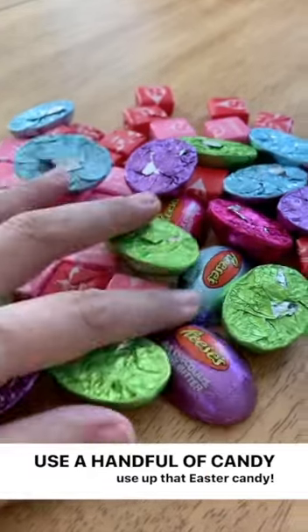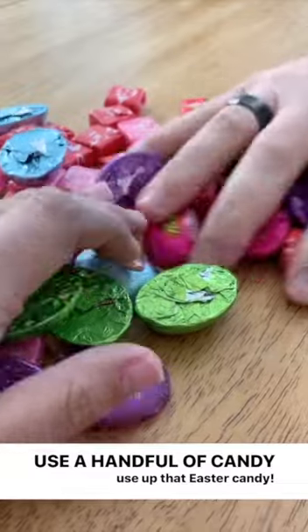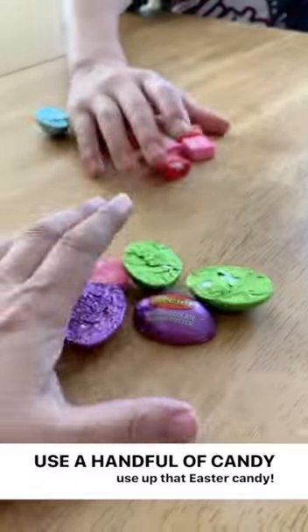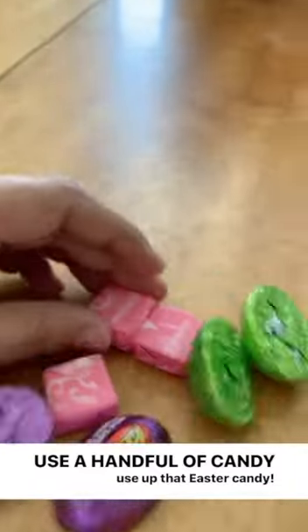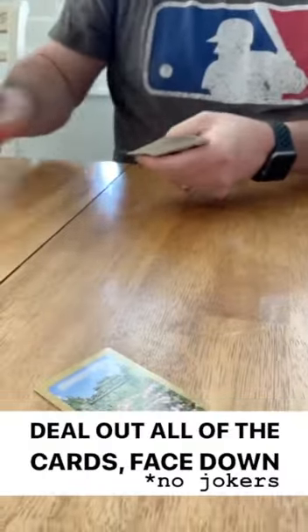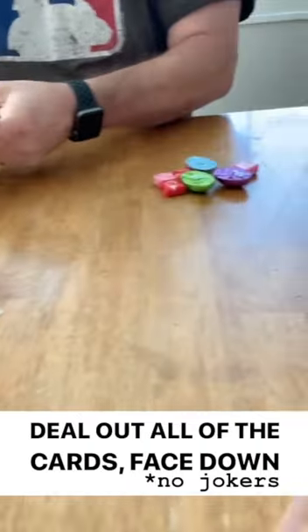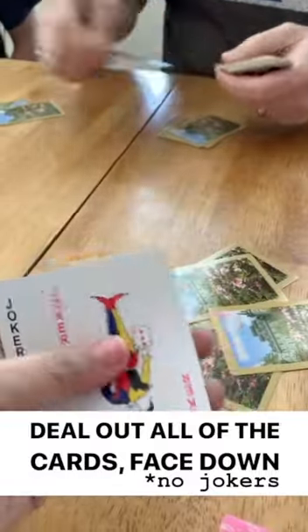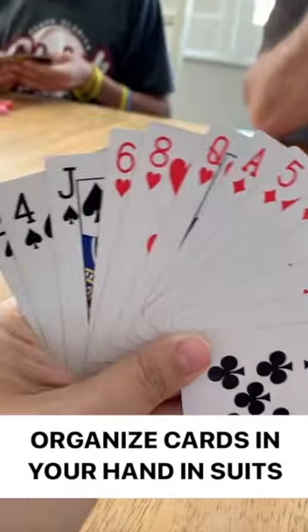We're going to each take a handful of candy — about seven or so pieces for the four of us. It doesn't really matter because you're going to put the candy in the middle. Then Josh is going to deal out all of the cards, taking out the jokers. You don't use jokers for this game.